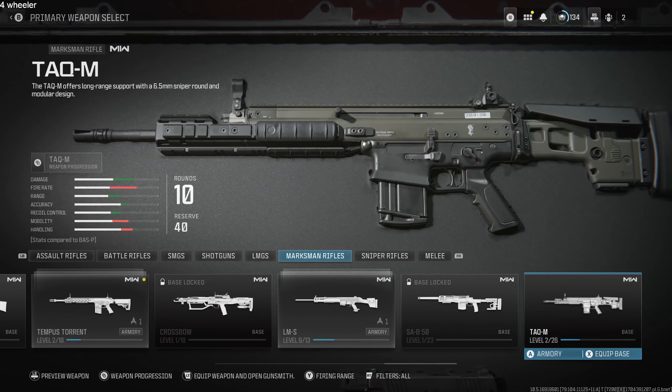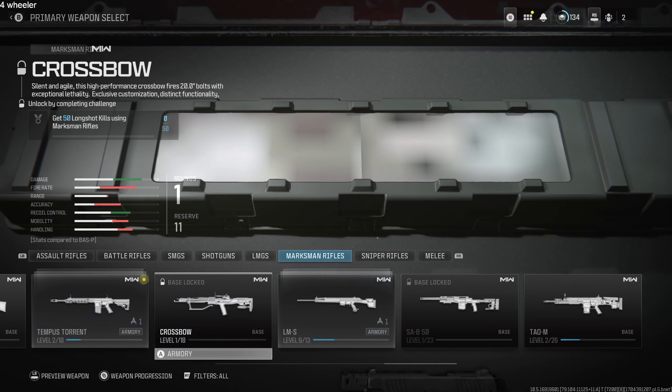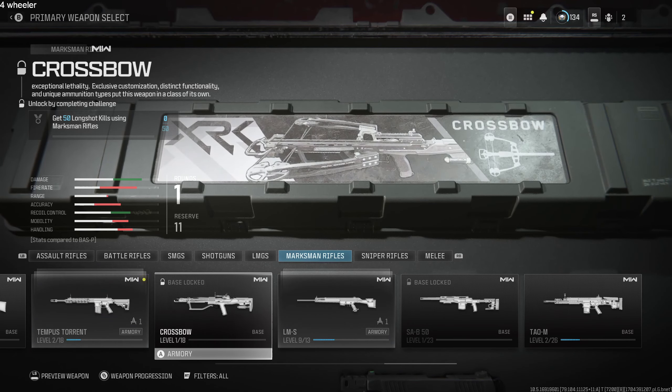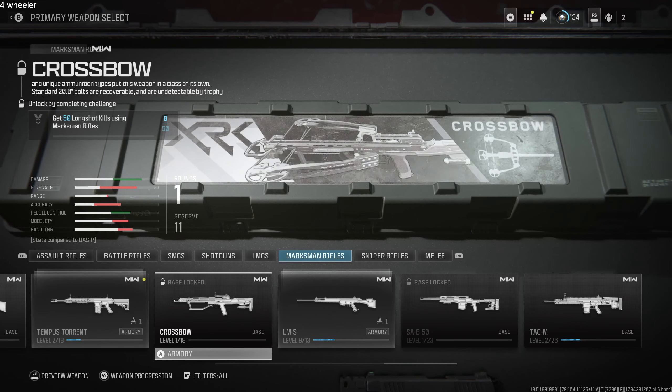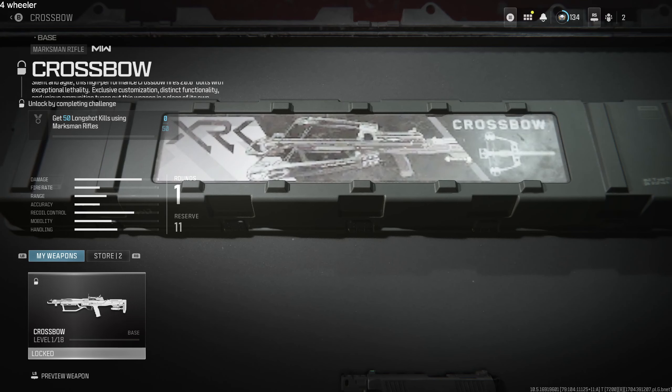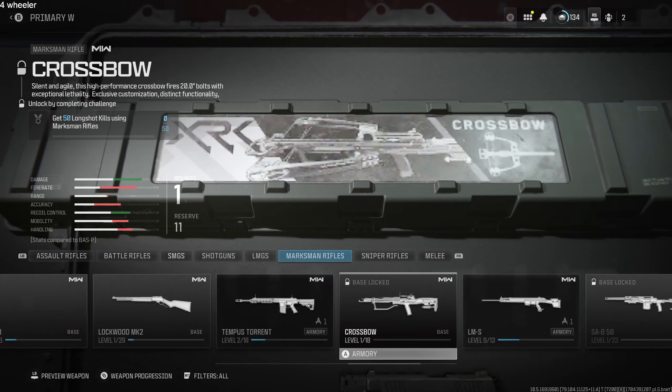With pack-a-punch level three, legendary upgrade, and an ammo mod in the slot it's gonna be unstoppable. I've heard you can get it through mystery boxes but that will take a long time and you may not even get it in the first 10 tries. Also completing missions in the red zone, but that's still random. The guaranteed way is 50 longshot kills using marksmanship rifles.